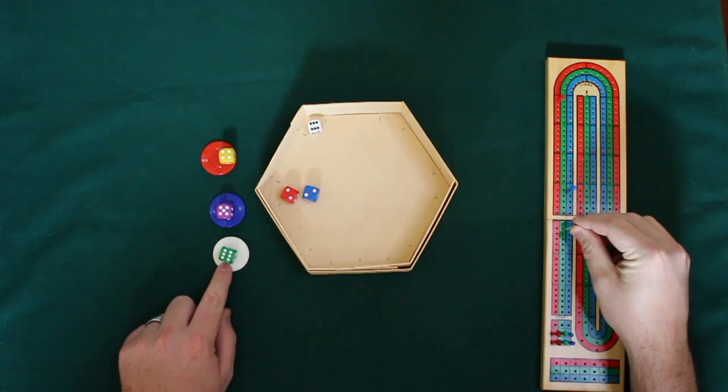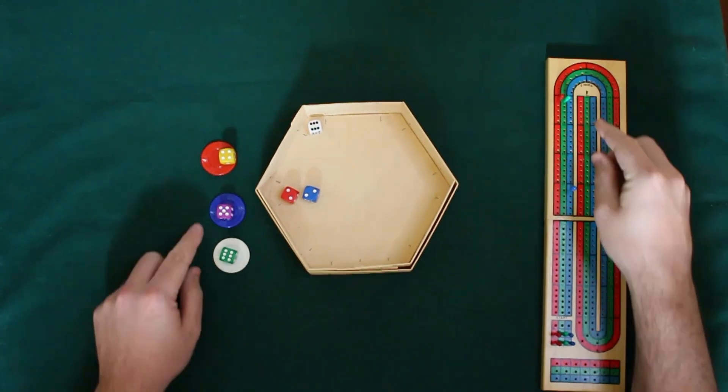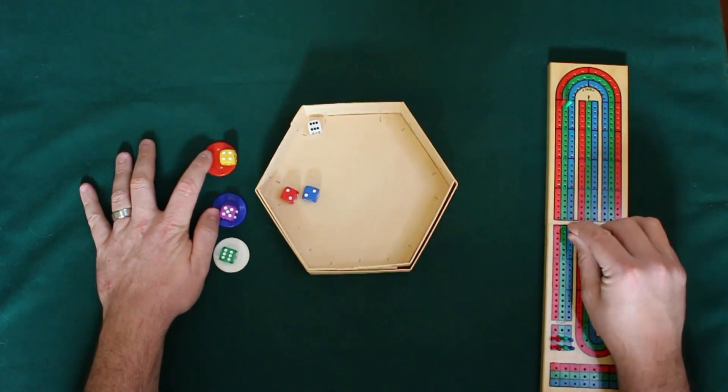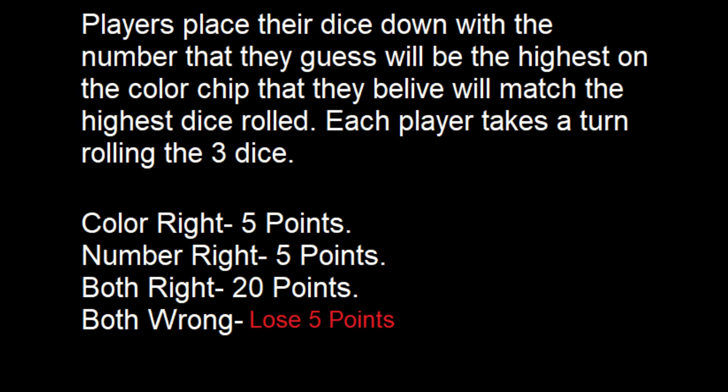So we see that green has gotten the correct guess — he guessed six on the white dice, white dice was the highest rolled at six, and it also had a six. So he will receive 20 points. Now if you get the color right but the number wrong, you get five points. If you get the number right but the color wrong, you get five points. If you get both wrong, you'll lose five points.